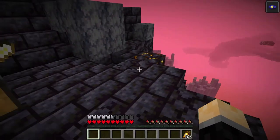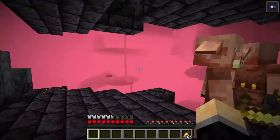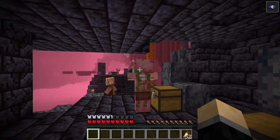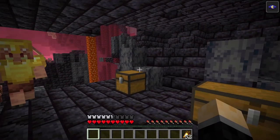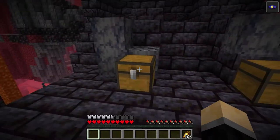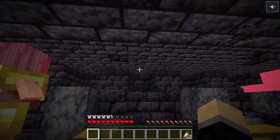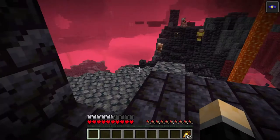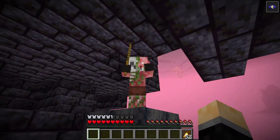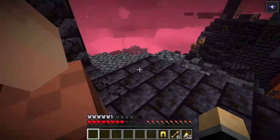Coming in at our last spot, number 5, we are here in the Basalt Deltas biome, specifically in a bastion around these piglins, which will absolutely attack you when they're scared of the zombified piglins — RIP zombie pigmen. There's actually a 16.8% chance that a netherite ingot will spawn in one of these chests. Make sure when you come in here you are wearing at least some kind of gold armor or they will absolutely attack you. And if we take a look in this chest here, there is in fact a netherite ingot.